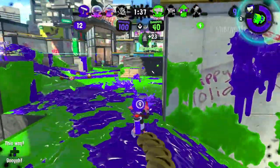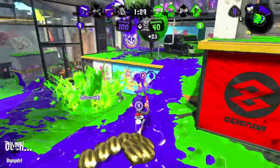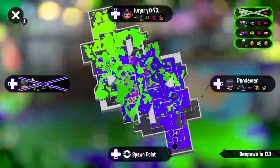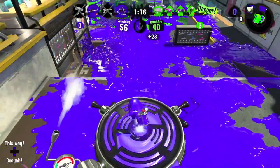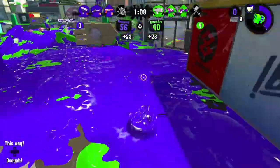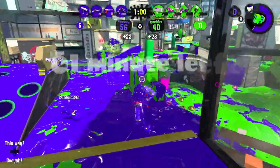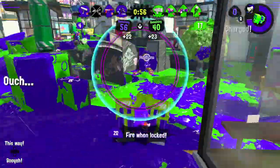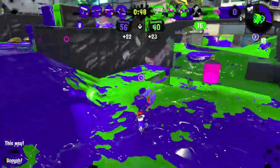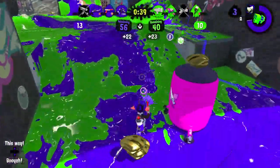Squeezer — possibly underrating it a bit, maybe it could be C tier. But Splash Wall — the Squeezer itself isn't a killing weapon unless you have Main Power Up, or unless you're the Foil Squeezer with Splat Bomb and Bubble Blower. The Squeezer is not a backline weapon yet it has Stingray and Splash Wall, so it wants to play defensive when you shouldn't play defensive with it. That's the main problem — it wants to play defensive but it shouldn't. It does have a lot of range, paints better than the Splattershot Pro, has a three-shot potential, and has really good accuracy in tap-shot mode, but that depends on whether you're comfortable with the playstyle.